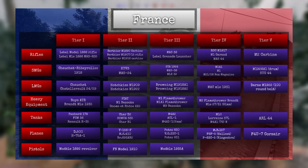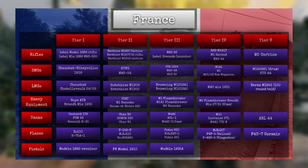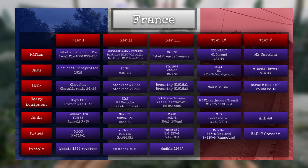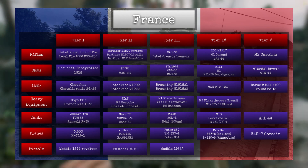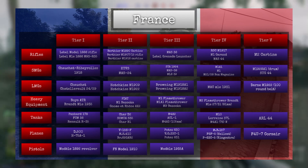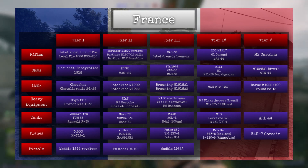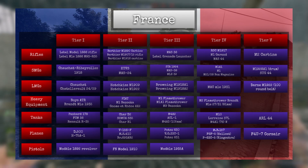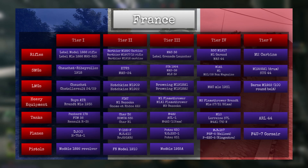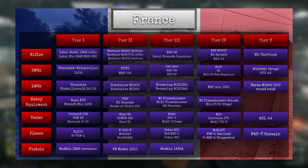Moving on to the LMG department: we have the Chauchat and the FM2429 — which goes by a different name I won't try to pronounce — and these will play like the ZB26 and Chauchat we have in-game. In tier 2, we have essentially upgraded ZB26s, the Hotchkiss 1909 and 1922. In tier 3, we have the Browning M1918A1 and M1918A2 from the Americans. In tier 4, we have the MAC Millie 1931, essentially a French Vickers machine gun with a 100-round drum magazine. In tier 5, we have the Darne M1922 with a 100-round belt magazine, originally used for anti-aircraft, which I'm giving to French infantry — very likely given that the Germans also have the MG-15.